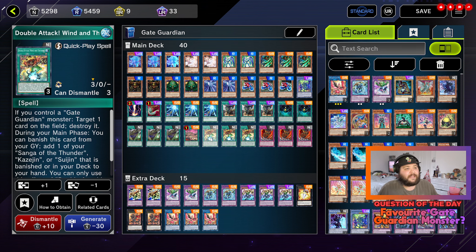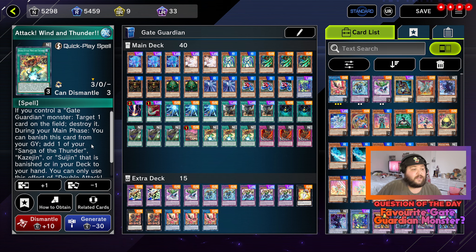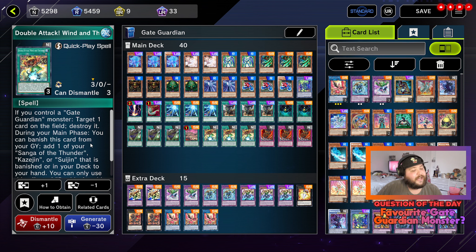Three copies of Double Attack Wind and Thunder. If you control a Gate Guardian monster, target one card on the field and destroy it. During your main phase you can banish this card from your graveyard to add one of your Sanga of the Thunder, Kazejin, or Suijin that is banished or in your deck to your hand — once per turn. It allows you to search, and you can also destroy any card on the field, so it's good for backrow removal, field spell removal, or whatever.